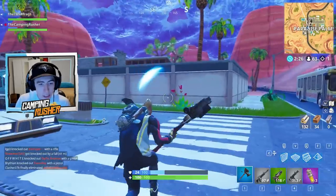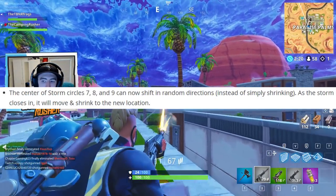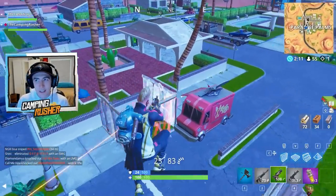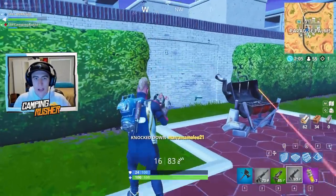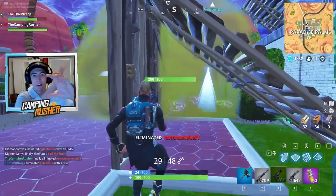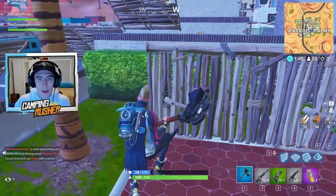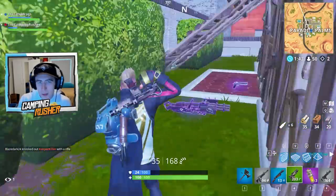This one's cool and might surprise you in-game: storm circles seven, eight, and nine — the final three — can now shift in random directions instead of simply shrinking. As the storm closes in, it will move and shrink to the new location. So you can't just set up a massive camp position late game anymore. The circle could shift way off to one side, forcing crazy repositioning fights. I can't wait to experience this one myself.